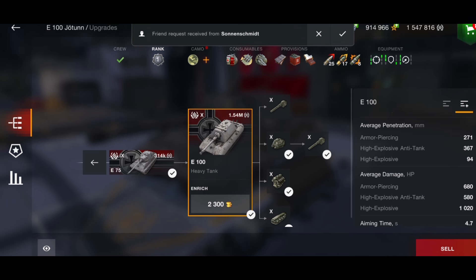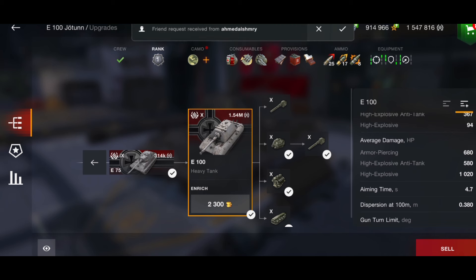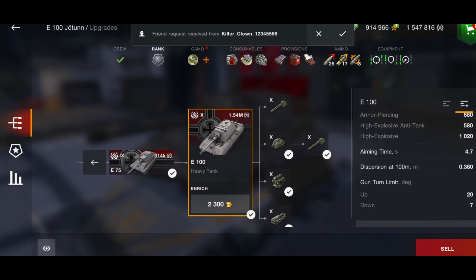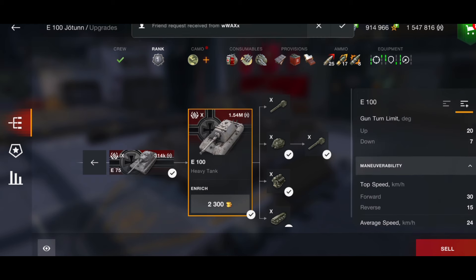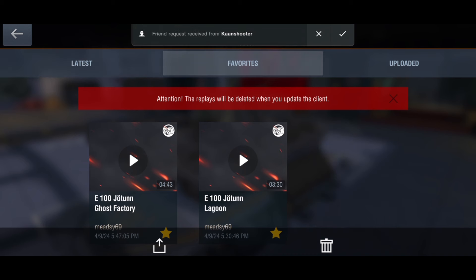HE penetration is 94. You've got 680 alpha on AP, 580 on HEAT, and 1020 on HE. If you can get that HE out, do try to use it because it really helps. The aim time at 4.7 isn't great, and the gun dispersion at 0.380 is not fantastic either. You only have 7 degrees of gun depression with a top speed of just 30 km/h.